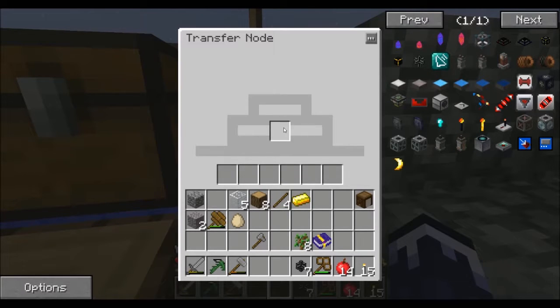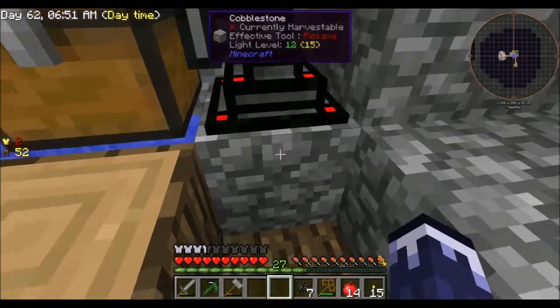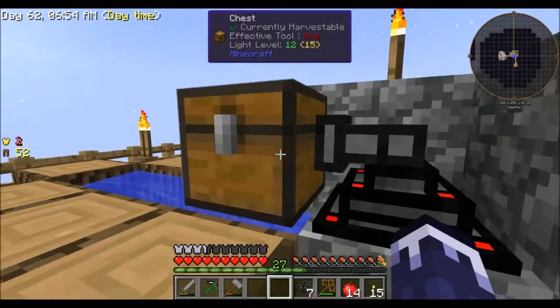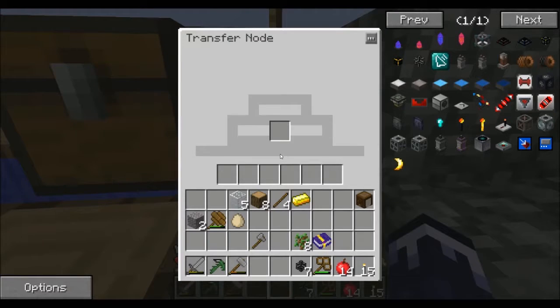You open up the transfer node and put the item in that you want to transfer, then it'll search for it and find it — it's almost like looking at an inventory. We should be getting cobble now, but we only got one.